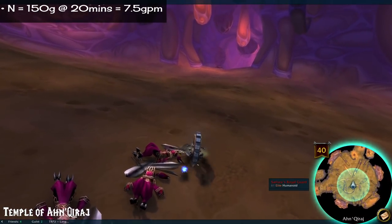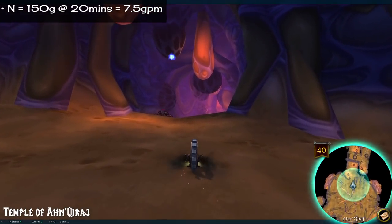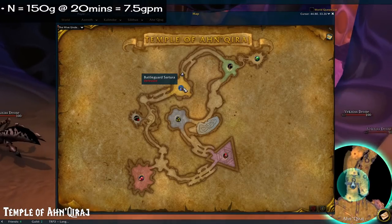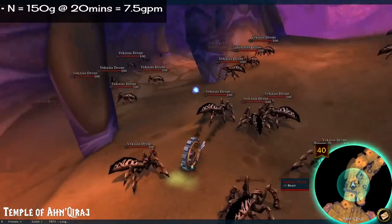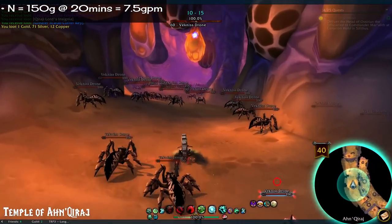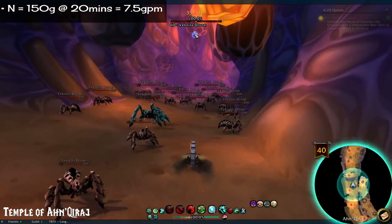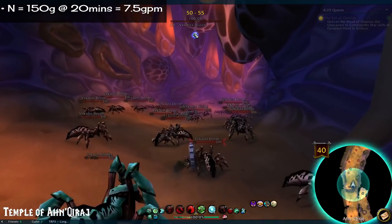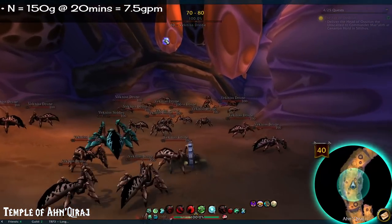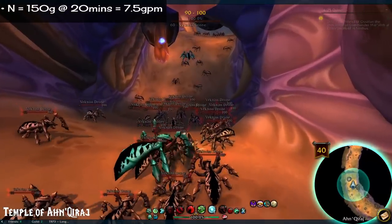Number 4: Temple of Ahn'Qiraj. 150 gold in about 20 minutes, 7.5 GPM. This is a decent sized raid in terms of ground to cover, and it has a ton of trash littered throughout it, so your time is going to vary depending on how much of it you want to deal with. Some of the guards move quickly, which makes it kind of annoying to path chase. The only special boss is Viscidus — this slimy boy requires frost damage of some sort to be killed, so if you aren't a mage, shaman, or death knight, you've got to find other craftier ways.